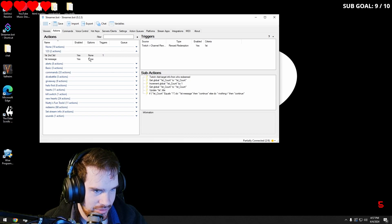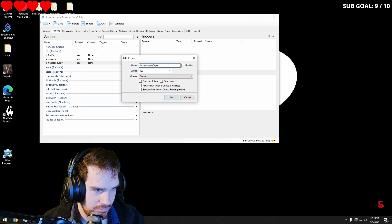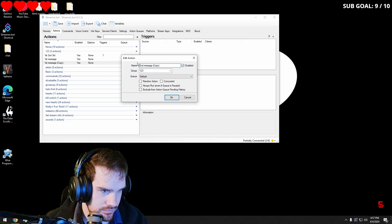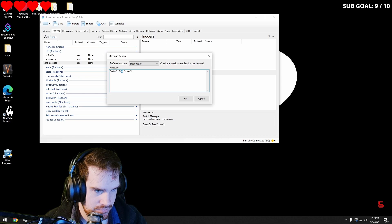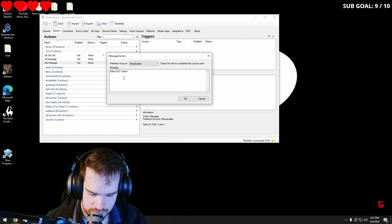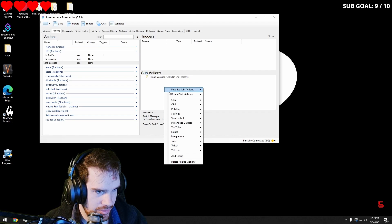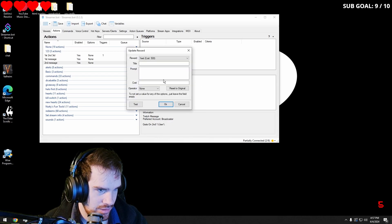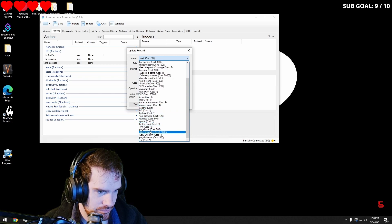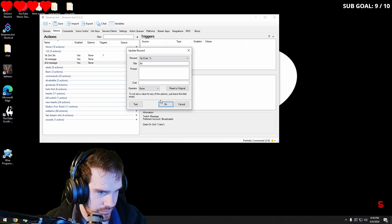Now we're going to duplicate this and rename it to second message. I'll change the message text to second. Then we're going to go into Twitch rewards update, go into first, and title it third.